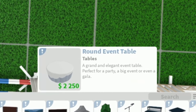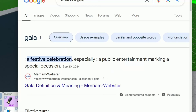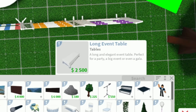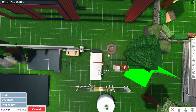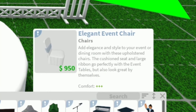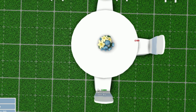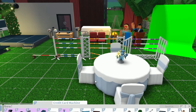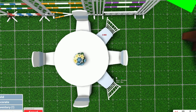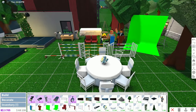We also have a round event table — a grand and elegant event table, perfect for a party, a big event, or even a gala. Next, we also have a long event table — a long elegant event table, perfect for a party, a big event, or a gala as well. There's so much stuff, I don't know where to put anything. Next up, we do have elegant event chairs — add elegance and style to your event or dining room with these upholstered chairs. These cushioned seats and large ribbon go perfectly with the event tables. I like that this table can hold up to eight seats. And then we also have the Chiavari chairs — a simple yet elegant chair and a total classic for any big event. I like when all these chairs are mixed matched together.